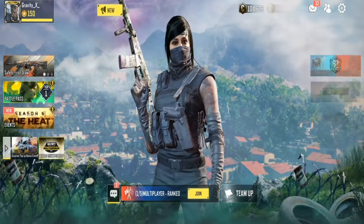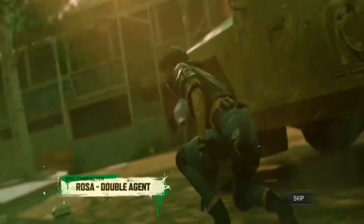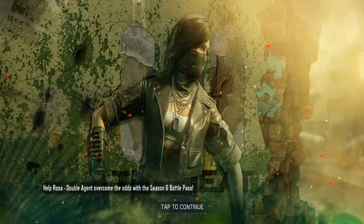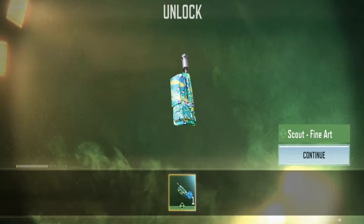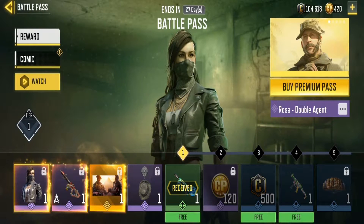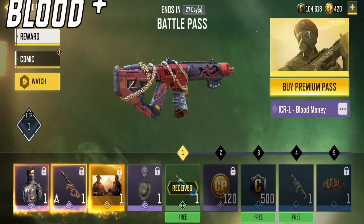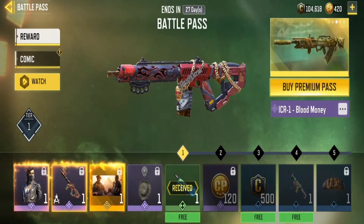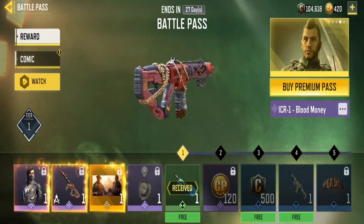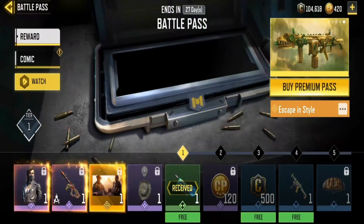All right, let's go to the battle pass. First up under House Rosa — at tier one we have the Rosa Double Agent, which looks kind of good and spicy. And the ICR Double Money — I'm actually really excited to use this. The grip looks kind of cool and the iron sight looks kind of different, so I'm excited to use it.